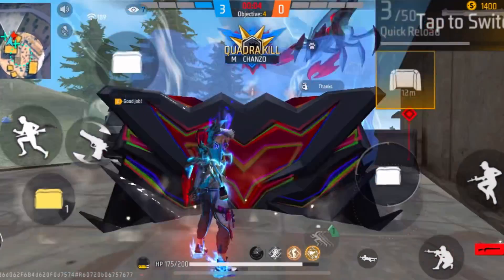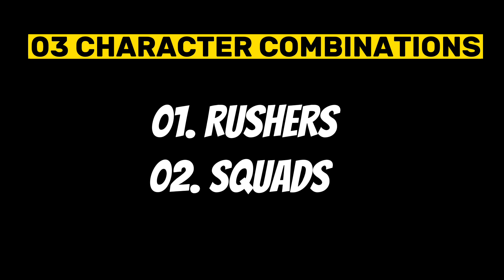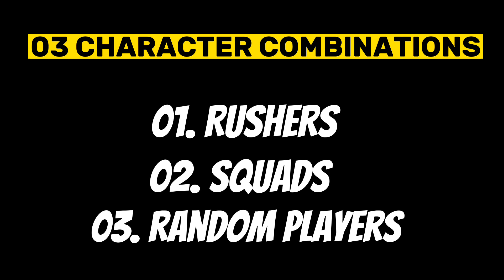First, I'm going to tell you a character combination for rushers. Next, a character combination for players that play with their squads. And finally, a character combination for players that play with random players. So let's start with the character combination for rushers.